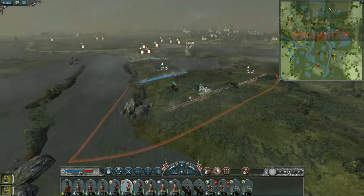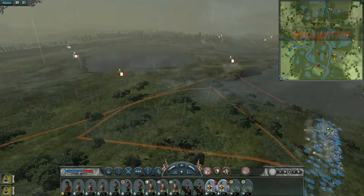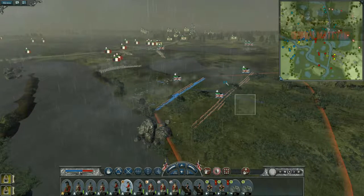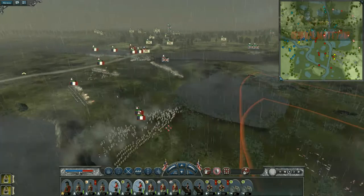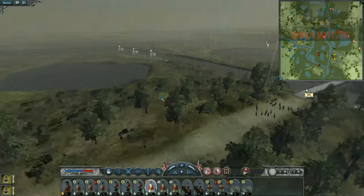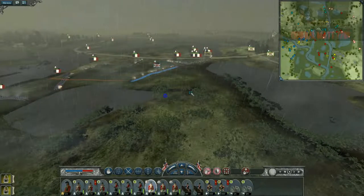I'm going straight for the general staff right here. My man just got charged. My foot fence-wall right there is still holding strong. I don't know if I should try pushing my foot guards across the bridge. My light infantry over here just broke and your foot will break soon. Yeah, I'm about to retreat them. They broke - there's no way I'm getting them back, not even going to send the general.